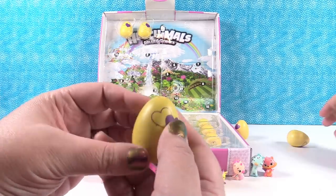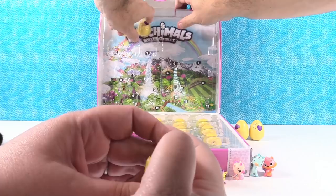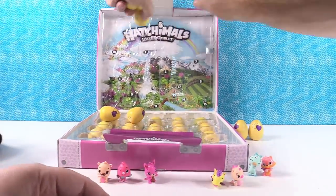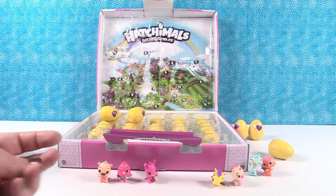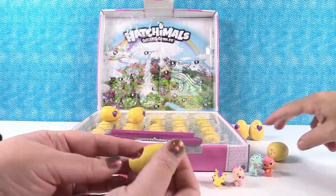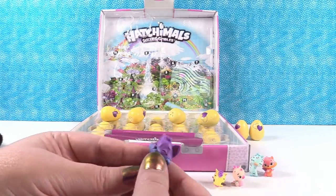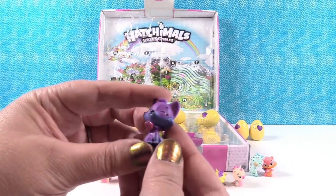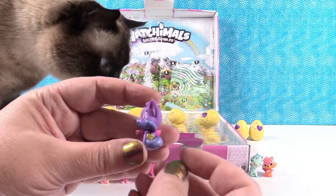Green speckly egg — this is a really light green speckly egg, might be another forest. Egg down! Paul's rescuing my egg — there you go, thank you, Paul. It was a forest. We have Foxfin! Foxfin is a rare. Look at the way Foxfin is sitting — his head is turned and his tail is all around.